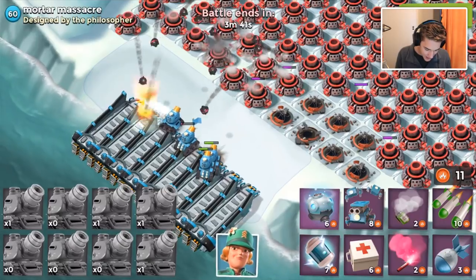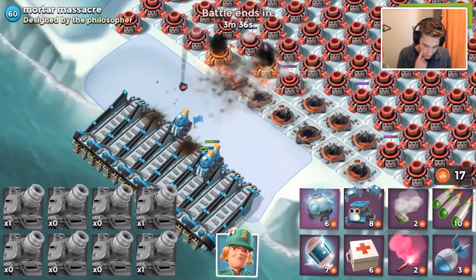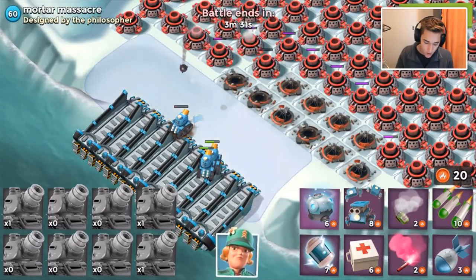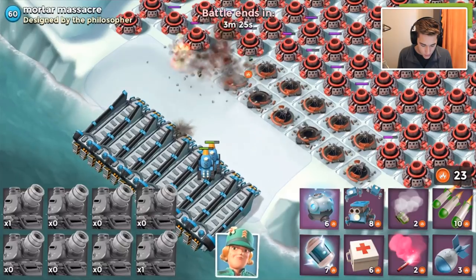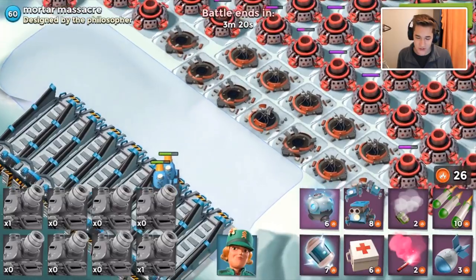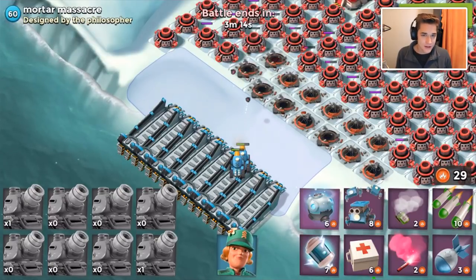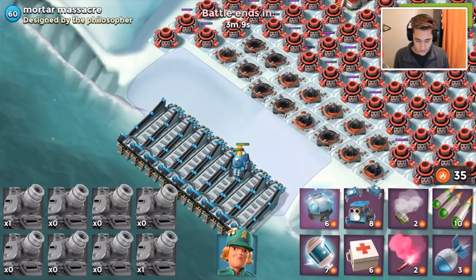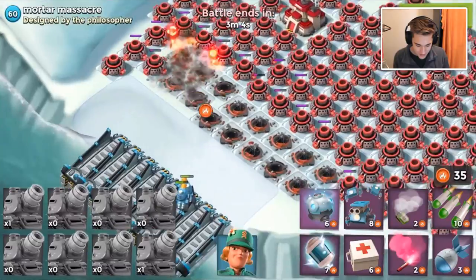Mortars deal quite a bit of damage, I'm not going to lie. I'm going to boost up HP and boost up energy so I can drop all eight. It looks like our troops were able to clear the beach, so no mortars will be in range. Rain Makers are hard to use because pretty much every defense except the rocket launcher and shock launcher are going to be out of range of the Rain Makers - it's kind of stupid, honestly, they have too much range.